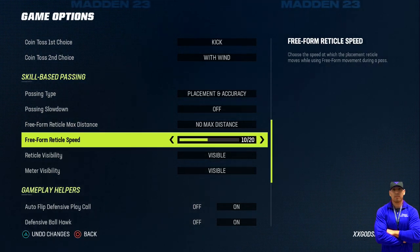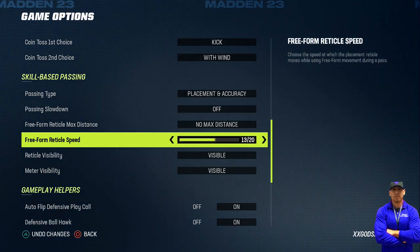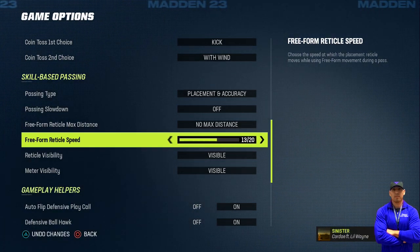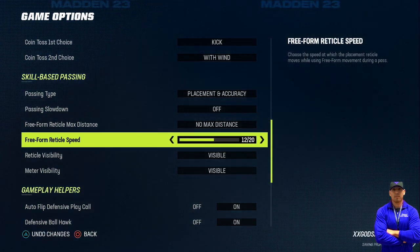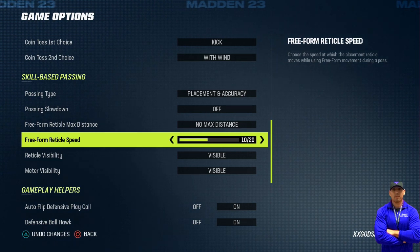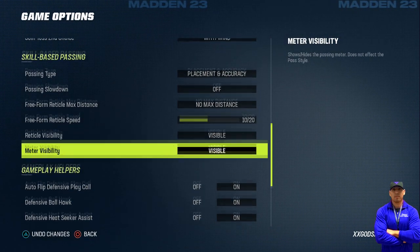Depending on how you play, you might have a route that gets open right on the spot. The cursor speed setting controls where it stops — if you set it to 20, the cursor might go across the whole field quickly when you pass lead. If you slow it down, it'll stop right on the spot where you can hit a back-shoulder pass, over-the-top pass, or a nice over-the-shoulder pass. That's why I like it at 10, but as I keep working on it I may switch it up.